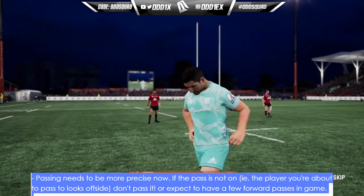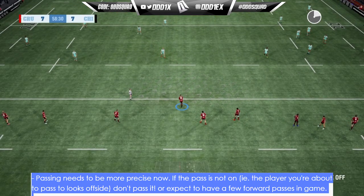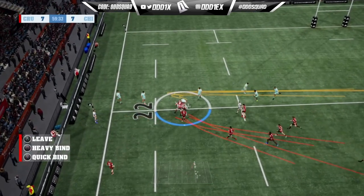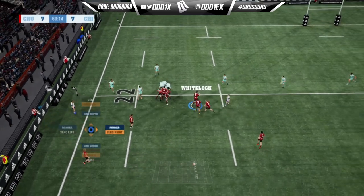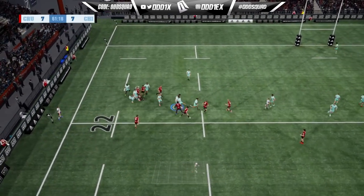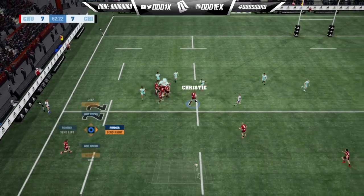Finally, passing needs to be more precise now. If the pass is not on — i.e., the player you're about to pass to looks offside — don't pass it, or expect to have a few forward passes in game. I've noticed heaps of forward passes, so they're trying to cut down on the hot-potato cheese, which is good if you're playing against other players. I'm not much of an online player as those matches typically turn into an exploit and cheesy tactics fest, which isn't my cup of tea.